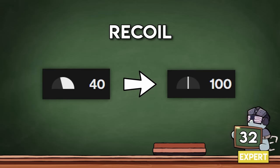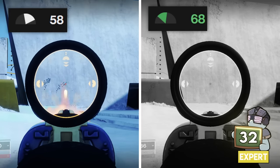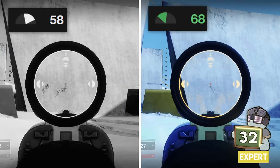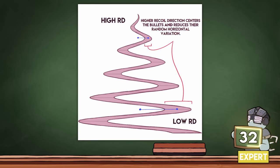Your weapon's recoil stat is between 40 and 100 — it's all about how much your weapon kicks and in what direction. A 58 recoil pulse kicks to the right, but changing it to 68 makes it kick to the left. This is because recoil follows a graph resembling a Christmas tree. As you go higher, the wave flips back and forth between left and right — that tells you the direction, and it gets tighter the closer you are to 100.